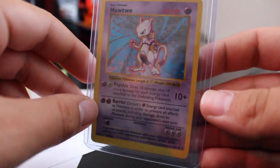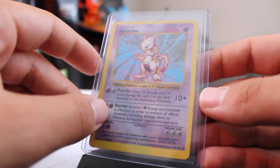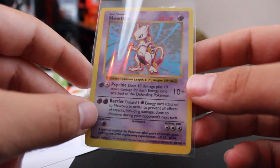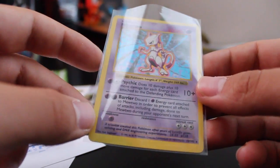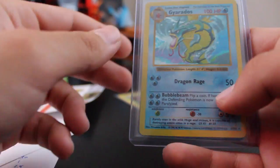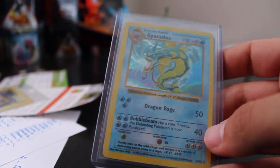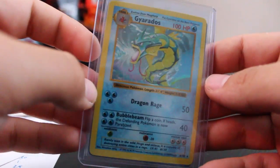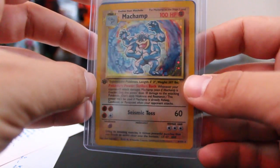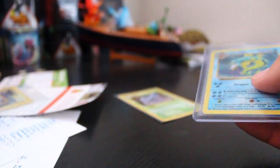I recently got this Shadowless Mewtwo holo — the glare is kind of rough so I'm going to take it out of the top loader, still in the sleeve. It's not First Edition but it is Shadowless and it's a holo of one of the most popular Pokémon from the first generation. I only got it for a couple of bucks. I also scored a Gyarados holo, as well as a First Edition Machamp — it does have a shadow but it was a good price and it's First Edition, so I figured why not.